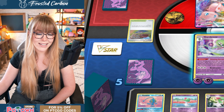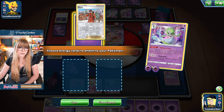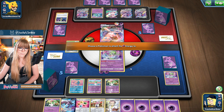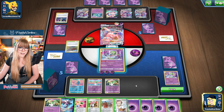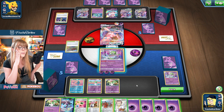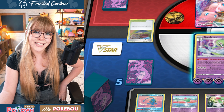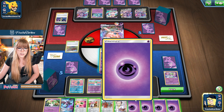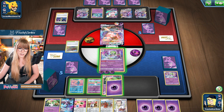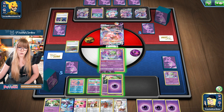I could knock out this Mew V — that would be sick. Actually, should I do that? That might be the jam. I could Luminion for Boss. Let me get an energy — if Boss is in deck. We're gonna play Rollout's Down. We did hit the energy. So do I play Luminion? I don't know if I want to, because then I give them two prize cards. But I also take two prize cards. Do I want to do that? Okay, I'm just gonna play it safe — I'm not gonna go for the Boss. I'm just gonna go for the casual two-shot.